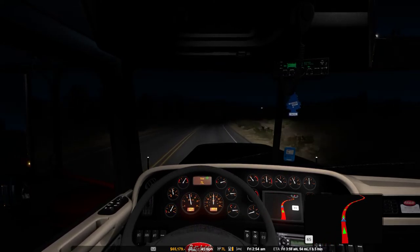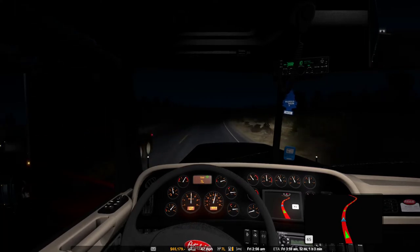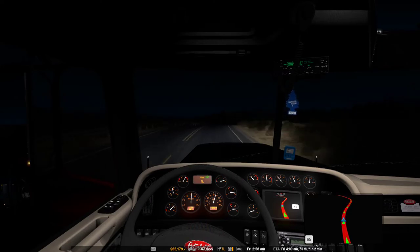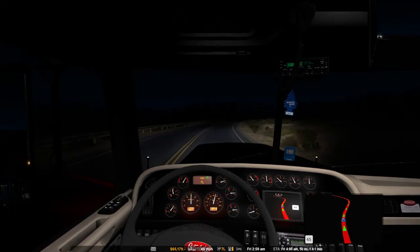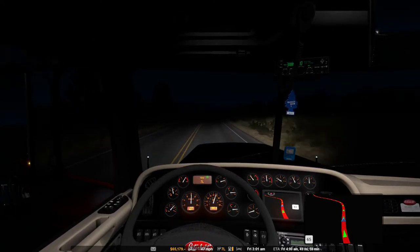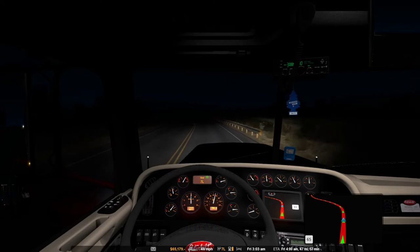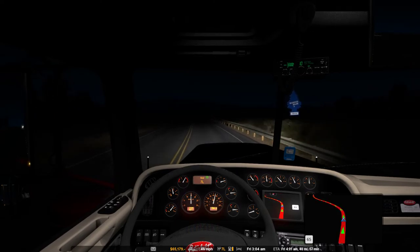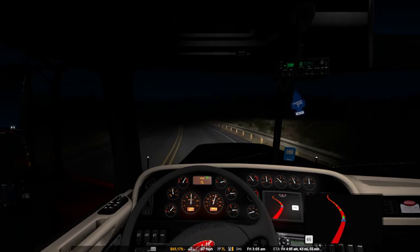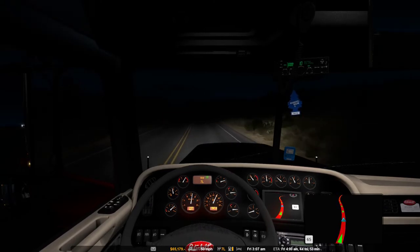I only got two trailers for this one — same as my other profile. I got this dry van, a 53-footer with the tandems closer to the front, and a flatbed with the wheels all the way in the back, 53-footers both of them. I might get a 48-footer or maybe some 28s for my drivers, but I just don't have the money right now.